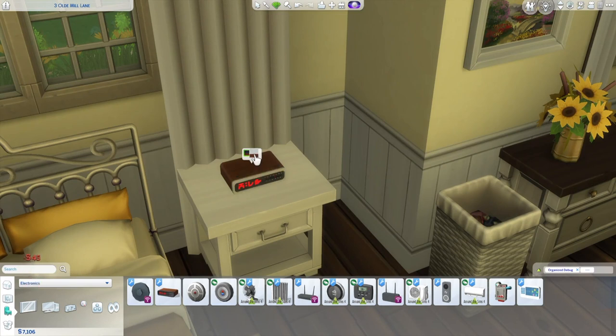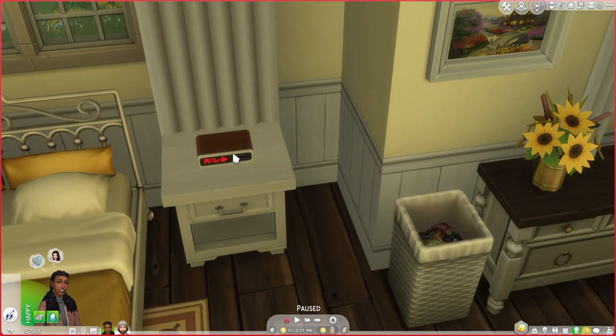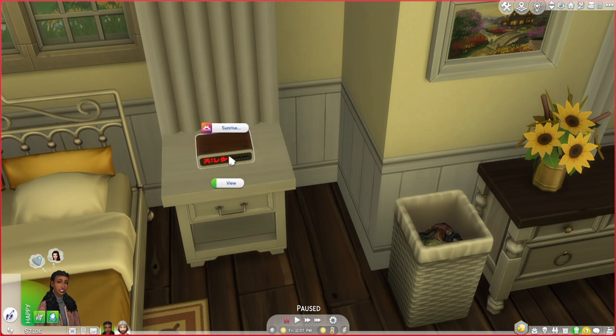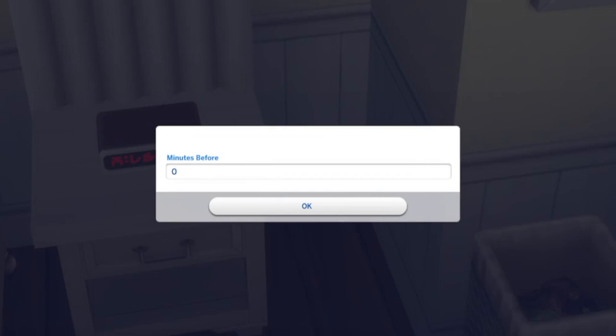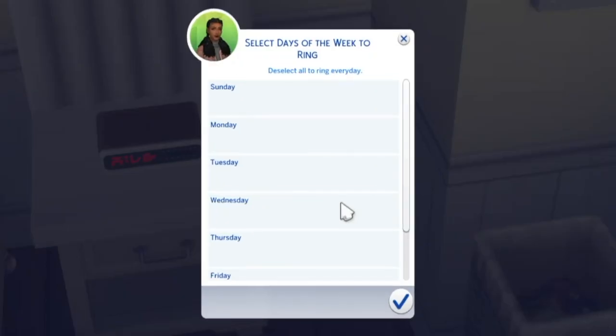Now this last mod may sound like a bit of a stretch to go with this expansion pack, but hear me out — the Sunrise Alarm Clock by Lot 51. Especially if you are running a ranch, an alarm clock might be a nice addition because you might want your sim to get up early in the morning. There are a few different options: you can set it to a specific time, career-based so it aligns with your sim's shift times, or sunrise-based so the alarm wakes your sim up at the crack of dawn — which totally makes sense for living on the ranch.